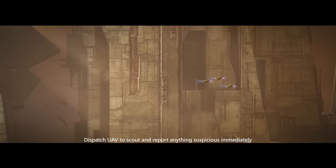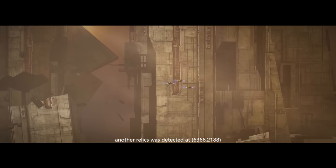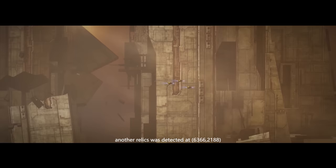Dispatch UAV to scout and report anything suspicious immediately. According to Tundra UAV, another relic was detected at 6366-2188, which is approaching us. This… is…